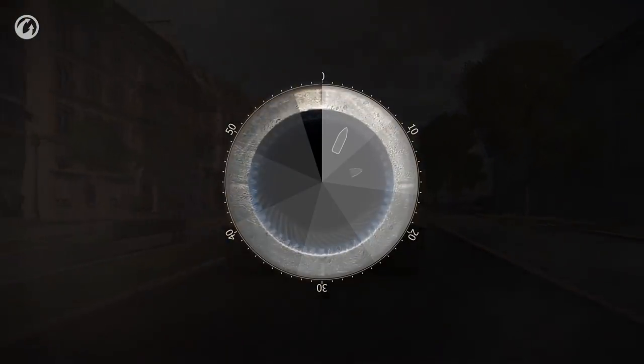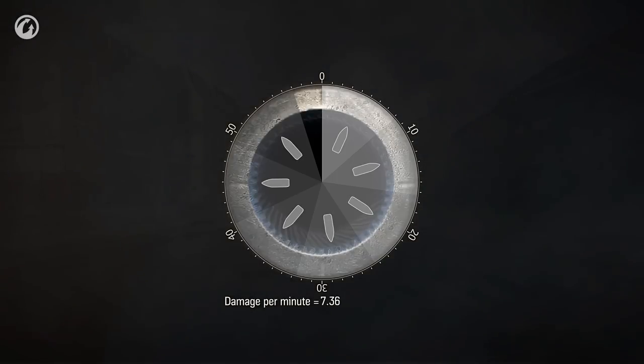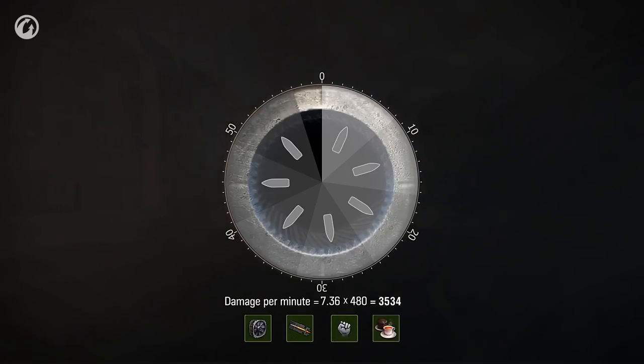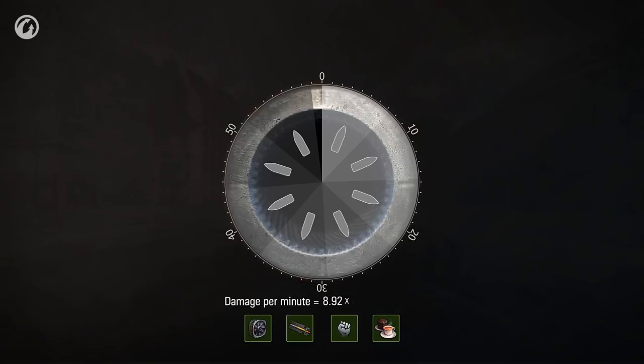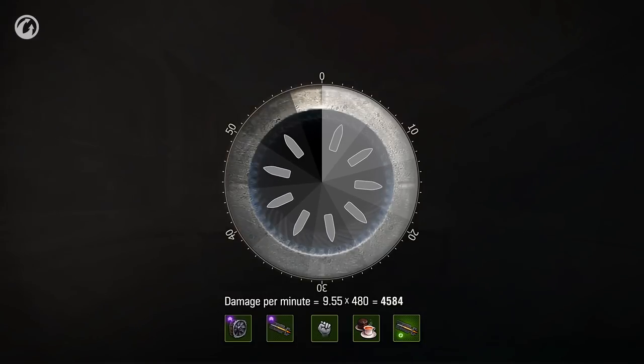Things could be worse if the British engineers hadn't had an answer. Even without a drum, the Badger fires every 8 seconds. Multiply this by the average alpha damage and you get 3,500 damage per minute — that's in its basic configuration. If you mount equipment, train the crew, and don't skimp on the pudding and tea, reload time will be less than 7 seconds, and the damage per minute will be 4,280. With improved equipment and directives, this tank hunter outputs an unprecedented 4,584 points. There is no such other vehicle in World of Tanks.